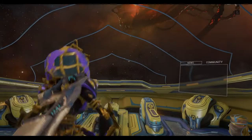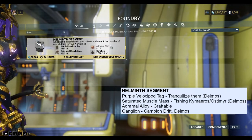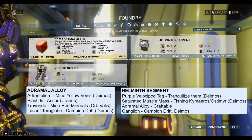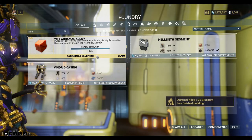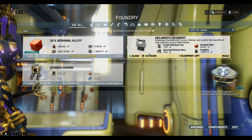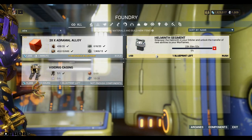Let's go back to the ship and go to the foundry. You can see here the Helminth segment requires these resources - I've shown you where to farm them. We also need to build the Adramoal Alloy which requires those resources. Now we can build the Helminth segment. That will take a day to build. So that's the end of this episode guys - thanks for watching, click like and subscribe and we'll see you next time.